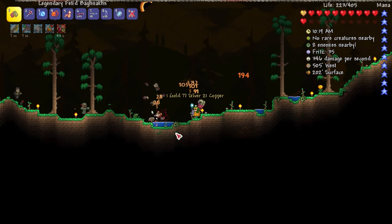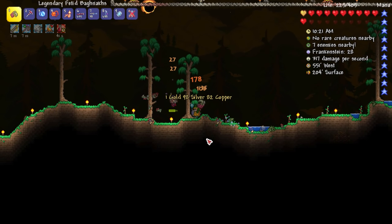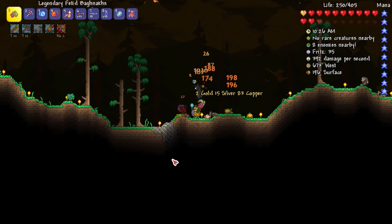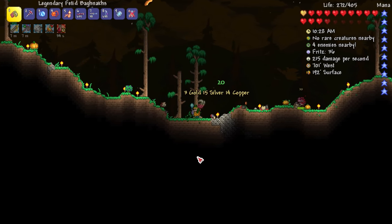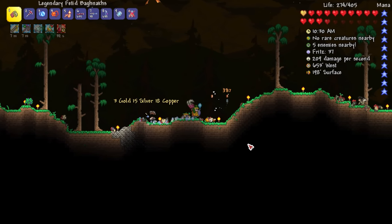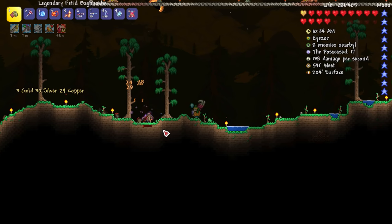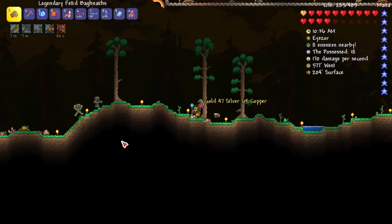I don't know if — I guess whatever was shooting the lasers is probably like the equivalent of the clown for this event. I just don't know what that was. I'm looking at the critter identifier making sure there's — oh, it's just a possessed thing right there getting killed by my two spiders, which is good.